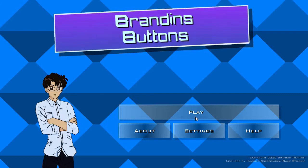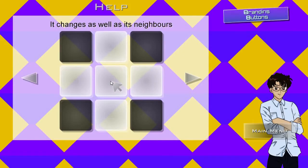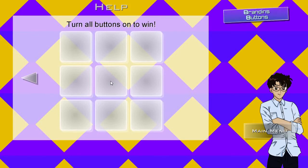Today I'm going to be going over how to play the game. So first, let's take a look at the help screen. If you click a button, it changes color along with all of the buttons above, below and to the left and right of the button you pressed. The object of the game is to turn all of the buttons on. This isn't a real puzzle, so let's head over to the main game next.